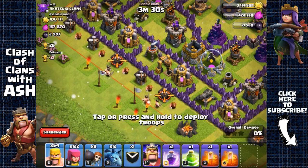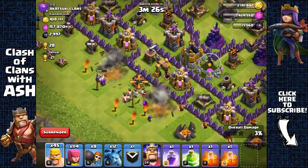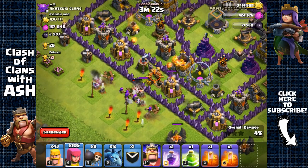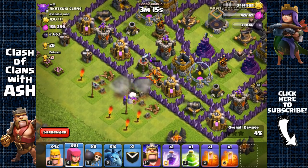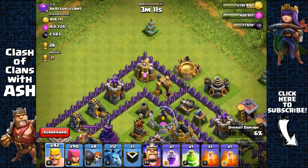Let's go for these two barracks on the sides first, then send in the rest of the barbarians with archers behind them to go for that dark elixir drill. Put some more barbarians in front of those archers to distract the mortars. Perfect — we've taken that drill.